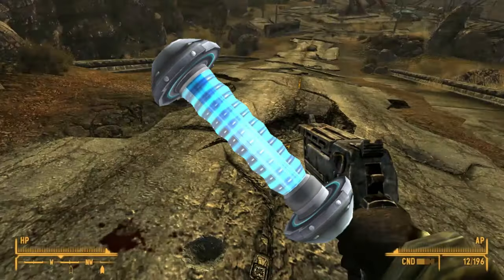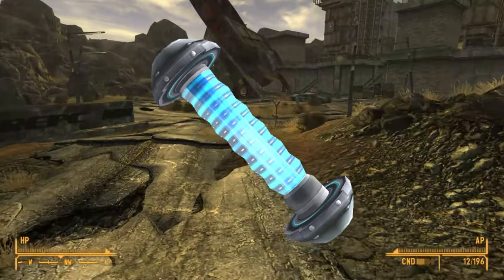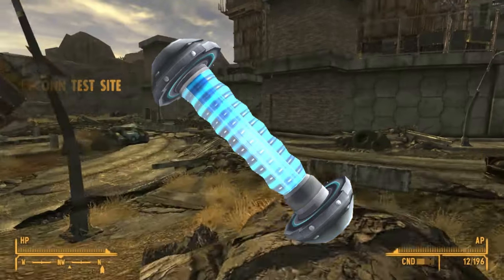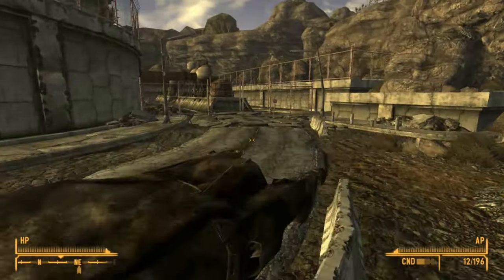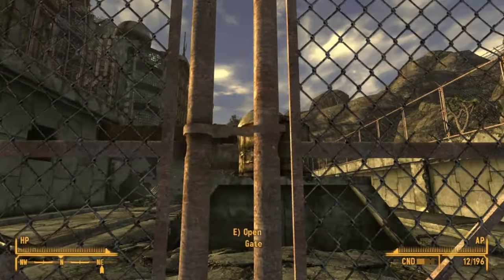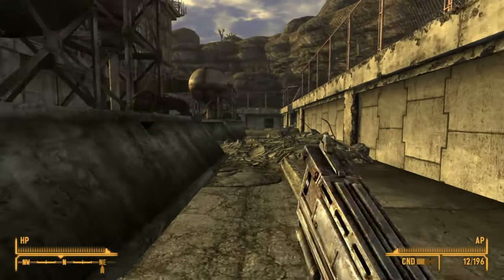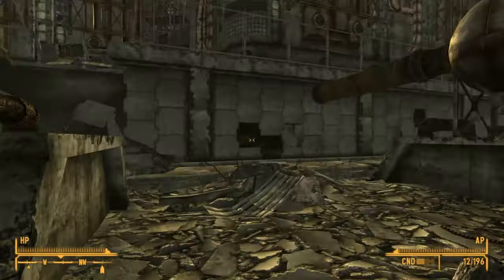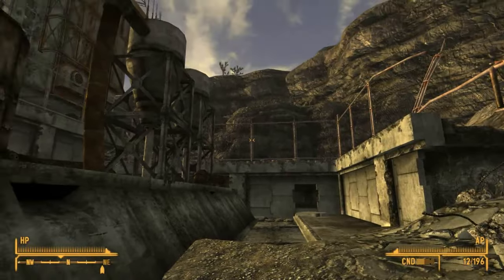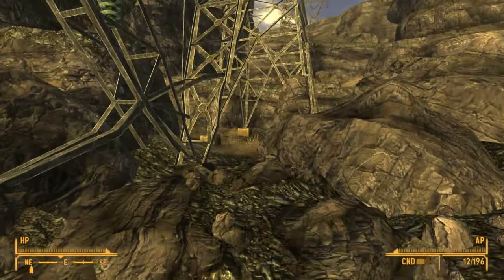Alien Biogel is featured in the Fallout 3 DLC Mothership Zeta and is represented by a strange blue glowing cylinder. How it is accessed is not clear — it seems like the top or bottom detaches somehow. It also has a chance at a random effect that can be either a penalty or a bonus to things such as intelligence, perception, endurance, agility, and giving or taking radiation. This implies that although humans can derive some health benefit, there are a number of side effects because of differences between aliens and humans, and on some basic levels our biochemistry is similar.